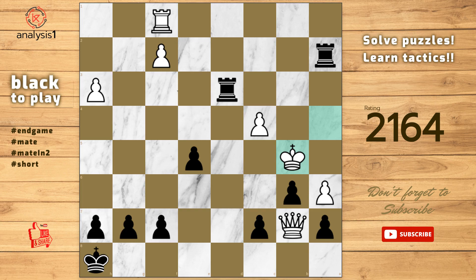The puzzle is solved using Rook to a5, check. King to c6. Rook to c5. Checkmate.